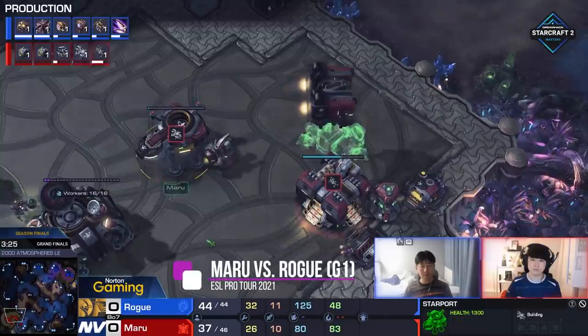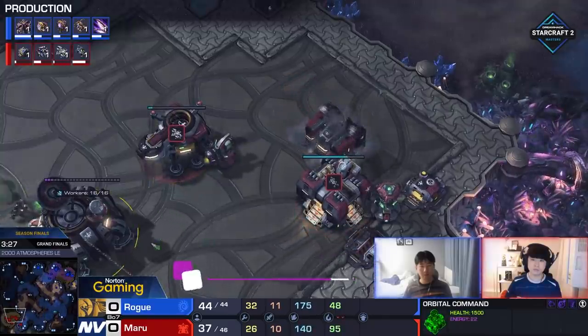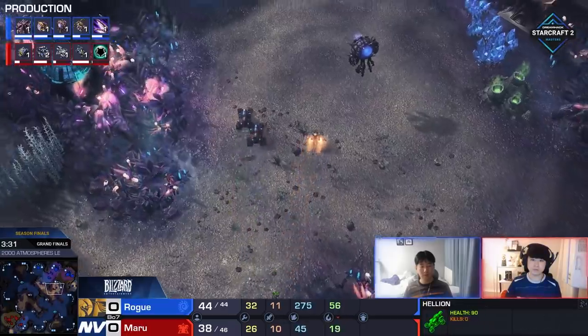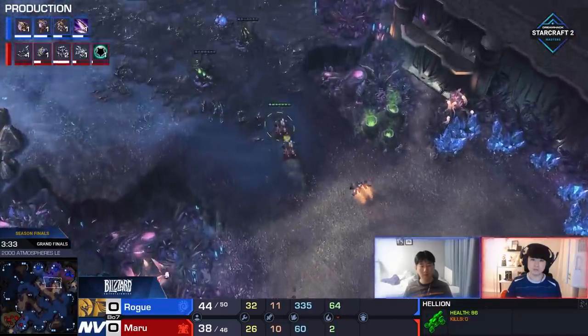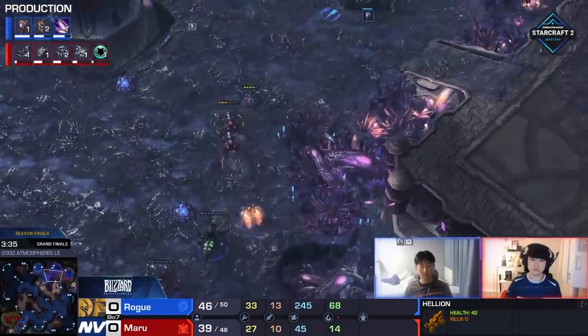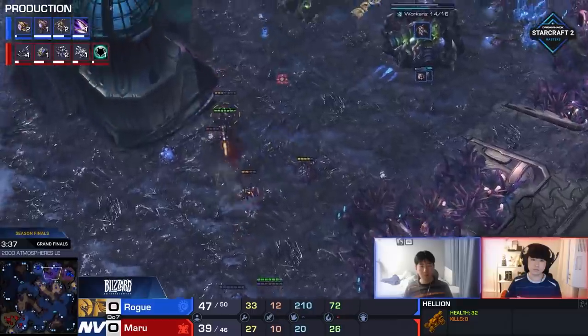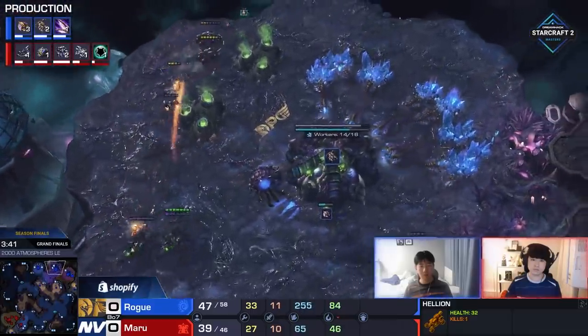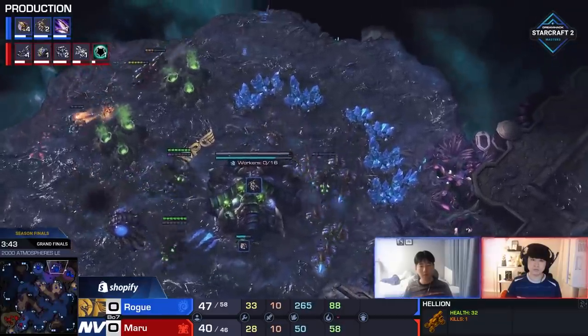Starpot goes to that tech lab here nice and early in this first game. He goes straight to a Banshee, so Maru is just like, I do not want to die to anything. I'm kind of surprised to see that on 2000 atmospheres. I thought maybe he'll play Banshee on some of the later maps, but I thought for the first map he'd just open like 3CC, maybe Hellion Viking or Hellion Liberator. But no, straight into that Banshee — wants to be safe, and can of course pressure from there as well.